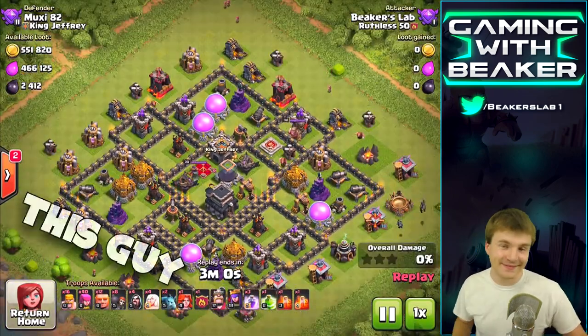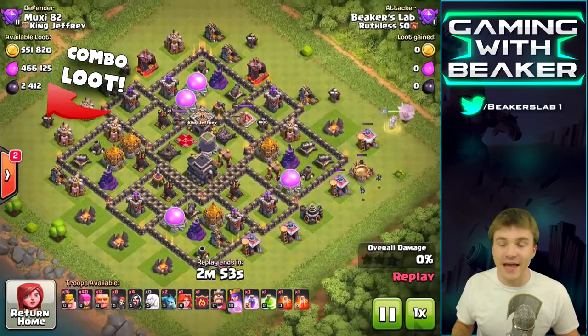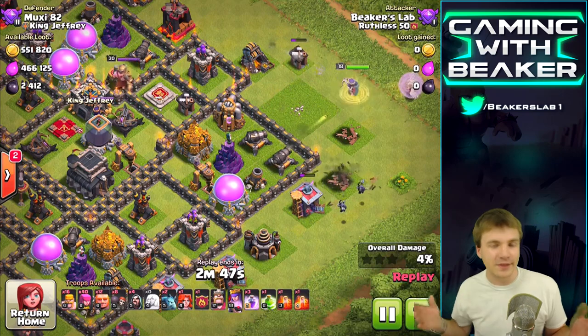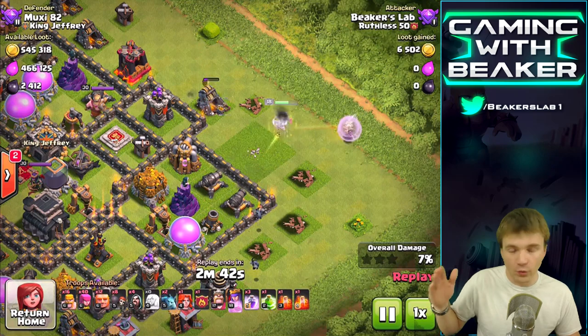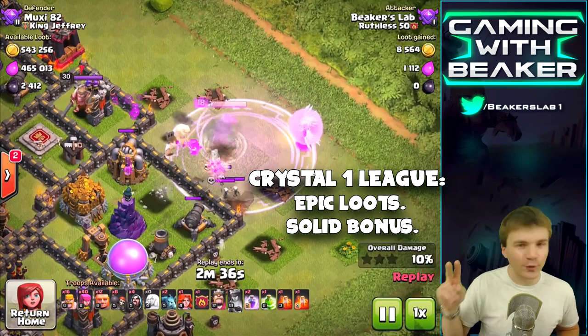If you want a sick base like this guy and not like me, you want to get combo loot. Combo loot is all about finding a base that has everything you want - you don't want to go for a base that has just gold or just elixir. We've talked about combo loot a lot, and it really matters what league you're in because you get a league bonus.